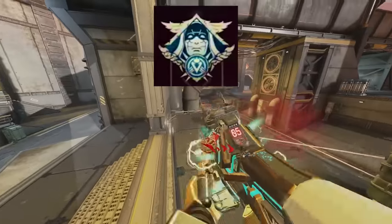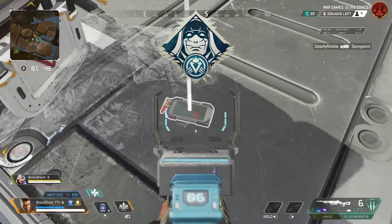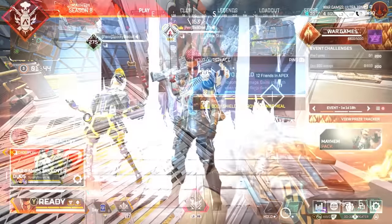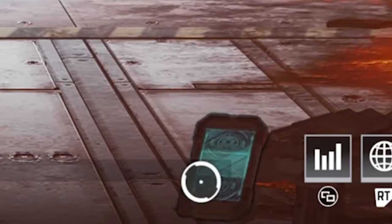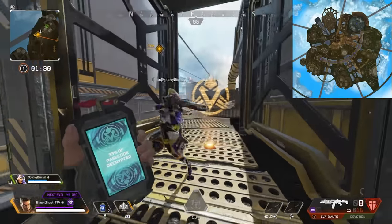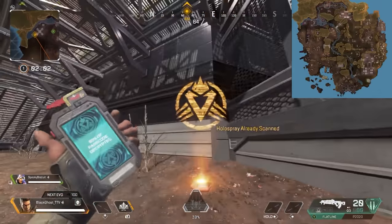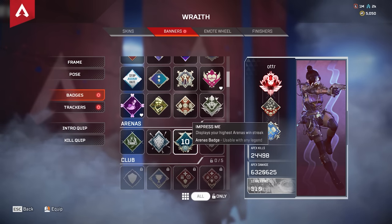Keep in mind, the Impress Me 100-win-streak badge looks a little like the other Impress Me badge, which was awarded to players who completed the passcode challenges back in Season 8. Players would find a keycard when opening a care package in-game — this keycard would appear on the main menu and be activated if you interacted with it. After that, players had to find 3 holosprays per map scattered around the maps — there were 15 holosprays per map in total.